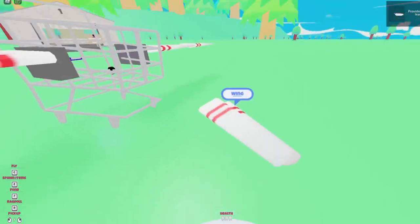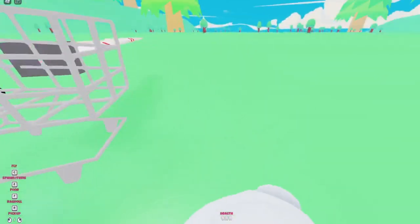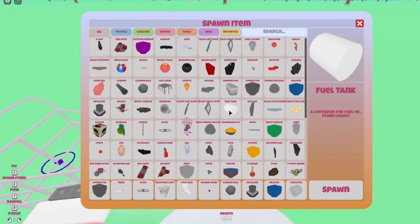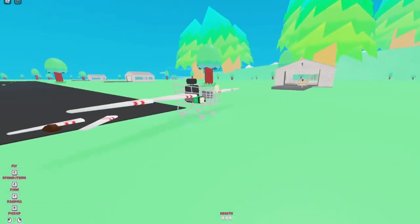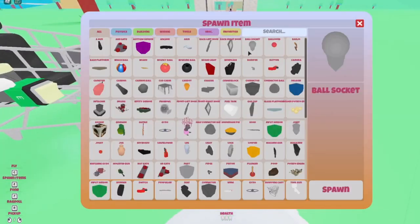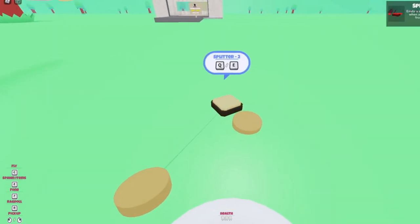I've changed my mind — I'm going to make it a propeller plane so we can make it fly forever. Let's get the propeller stuff all working. Actually, I've changed my mind again. I don't like the look of the propeller on this plane, so we'll just remove it.